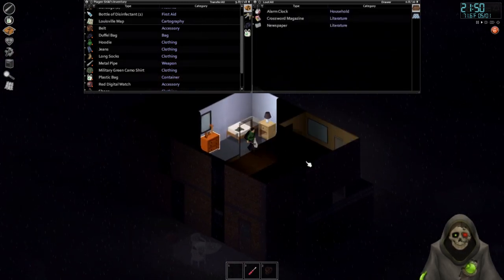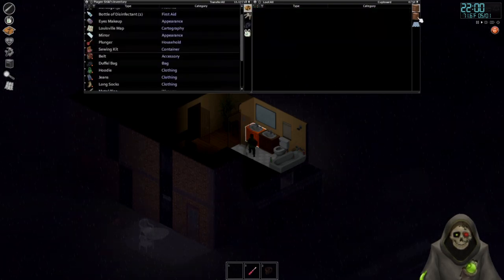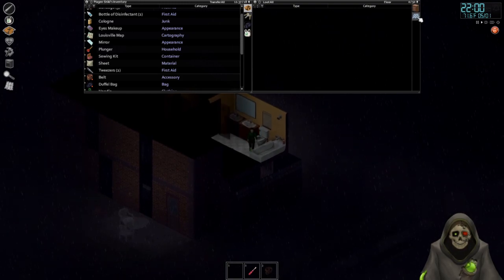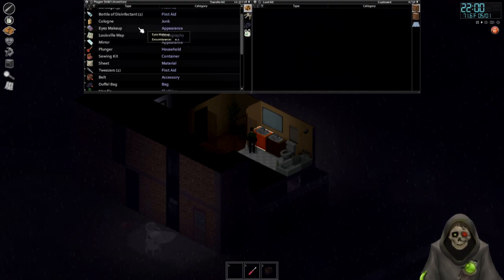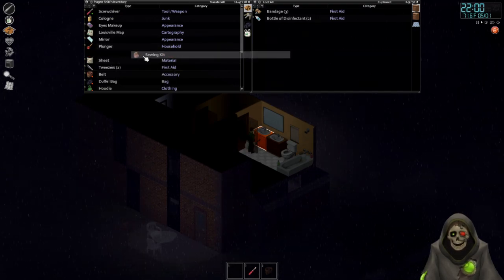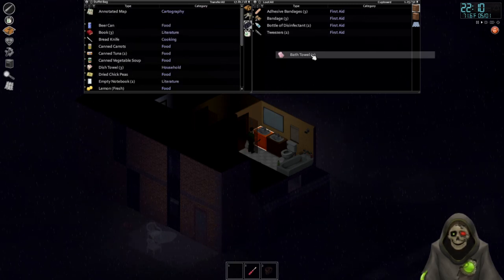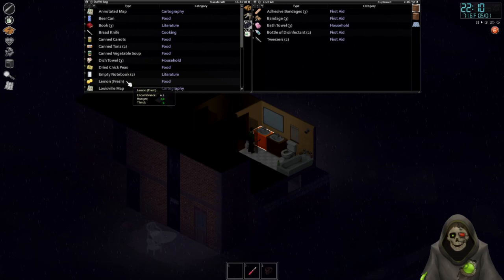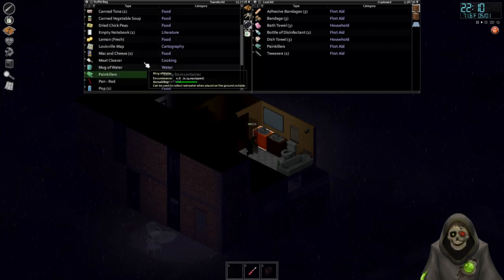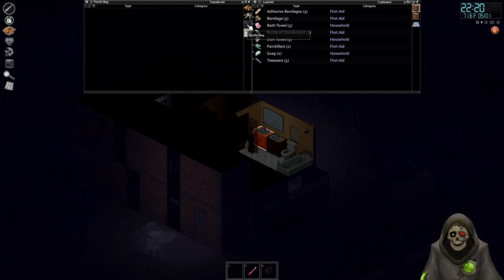Which room was the bathroom? This one — perfect. I'm just going to take everything available since we haven't looted this place yet. Bandages go in here, sewing kit in here, tweezers in here. We have our bandages, bath towels, dish towels — put those in here too. Painkillers can go in here, soap in here, the other tweezers in here. I think that's everything for that.